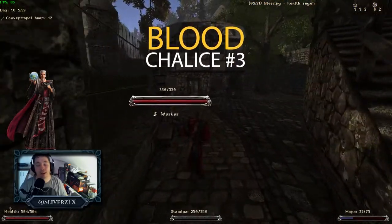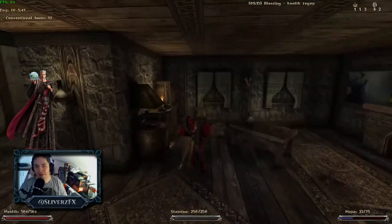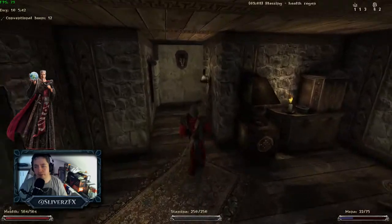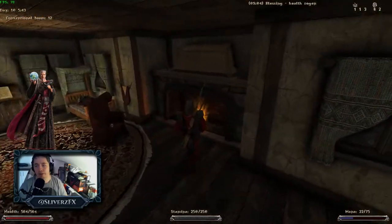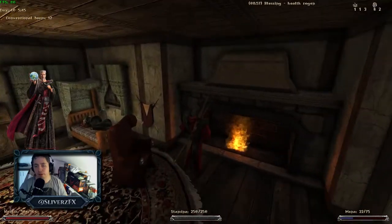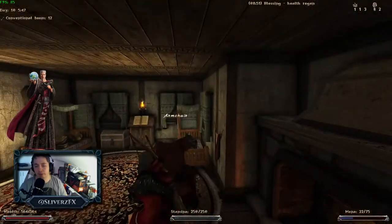The mayor's house has two of the hardest chests in town, and the rest shouldn't be that hard. This is the third blood chalice location, by the way. Let's take that golden box. I'm going to turn this shield over here to actually open the chest downstairs that has it.